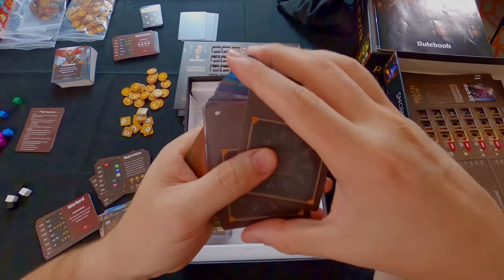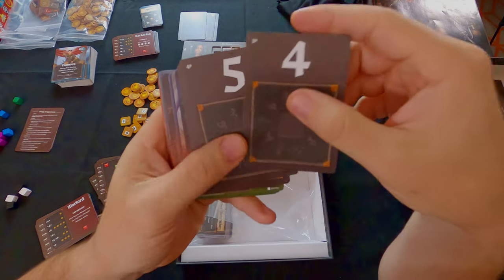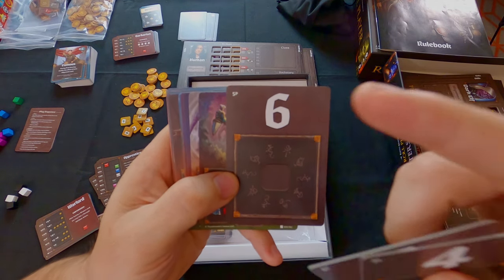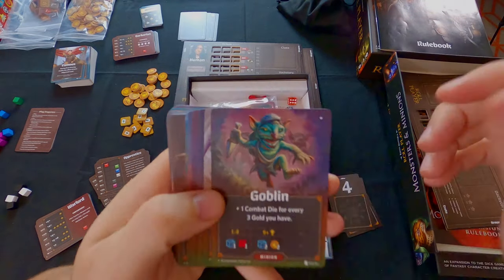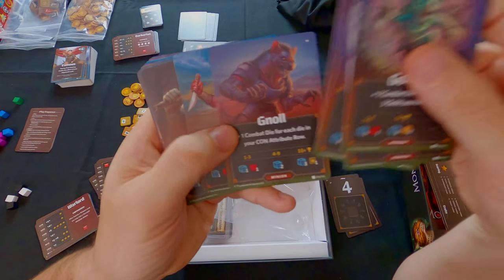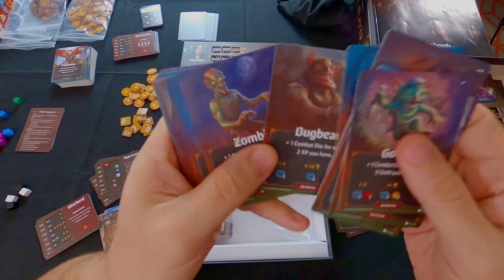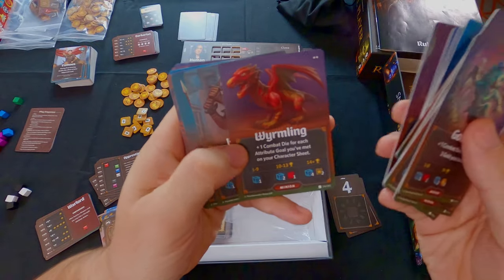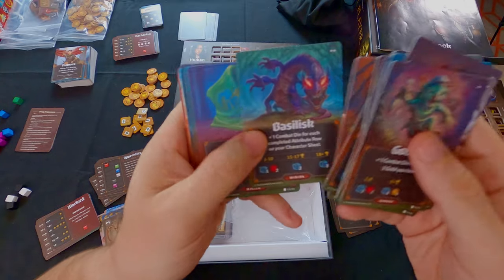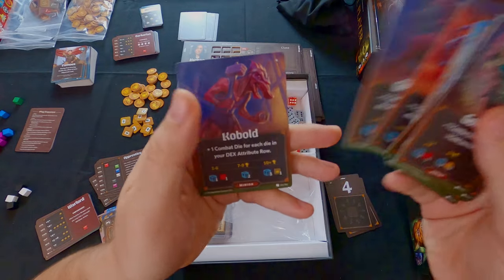Since the game now goes to five players, the initiative cards are updated - you always have the number of players plus one initiative cards, so a sixth card is included. The minions in this expansion include: Goblin, Giant Spider, Phantom, Elemental, Null, Bandit, Ogre, Direwolf, Cultist, Satyr, Bugbear, Zombie, Gargoyle, Harpy, Wyrmling, Hobgoblin, Skeletal Rider, Giant Serpent, Basilisk, Ooze, Owlbear, Willowisp, Giant Scorpion, Displacer, Giant Rat, and Kobold.